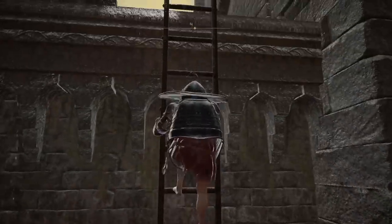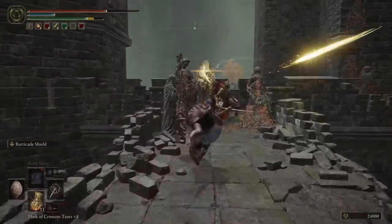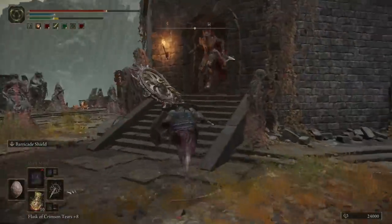From here, take a left, climb the ladder, then run through the next couple of buildings through the doors — one to the next — until you find an elevator. Use the elevator, and when you reach the top, in front of you is the boss fog wall.